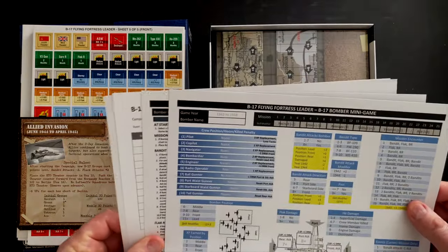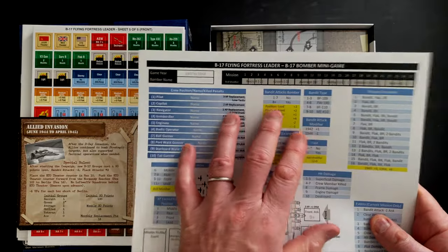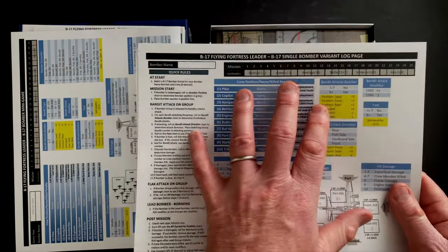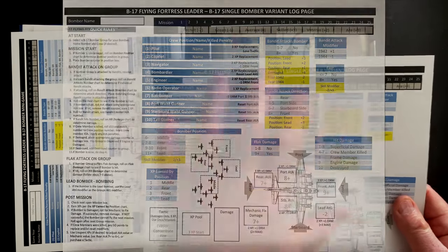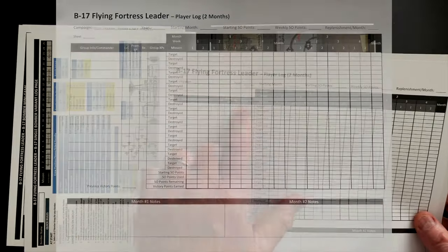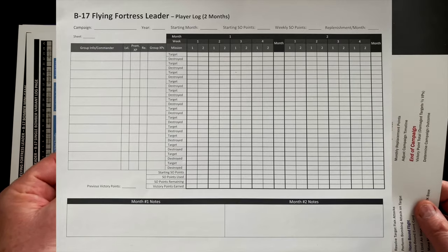This is the B-17 mini bomber game - if you just want to play the story of one bomber trying to survive as many missions as possible, this is your player aid for that. Then this is the variant where you fold in one bomber into the full campaign game, adding a single bomber element to the full campaign. This is the flying forces chart where you're charting the experience, promotion levels, and results for all the different bombing campaigns and bombing missions that you have - this will be kind of per campaign.